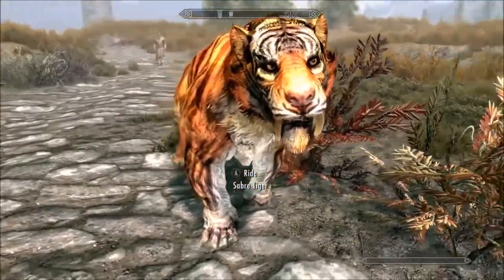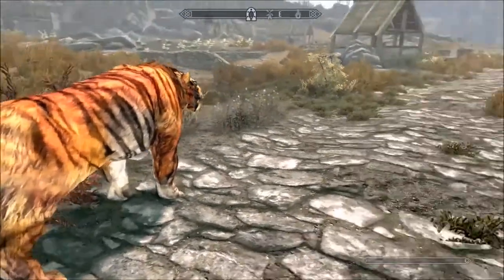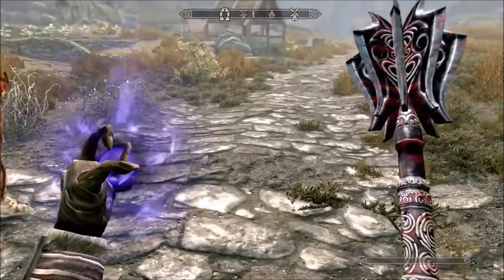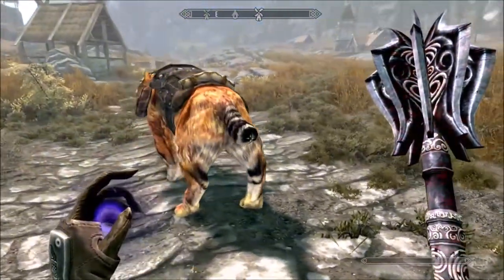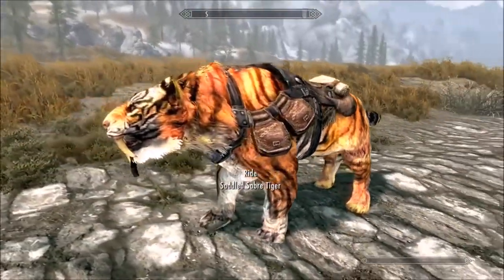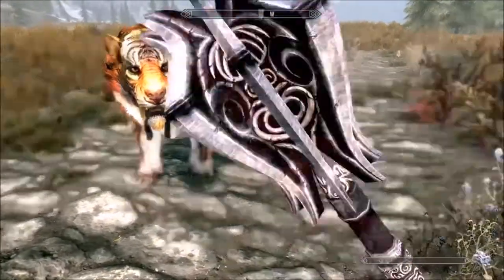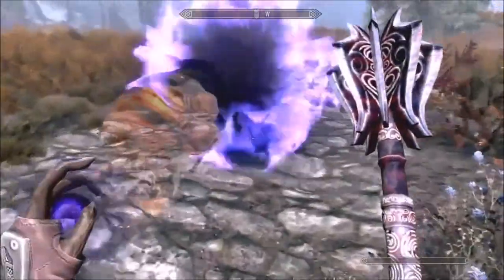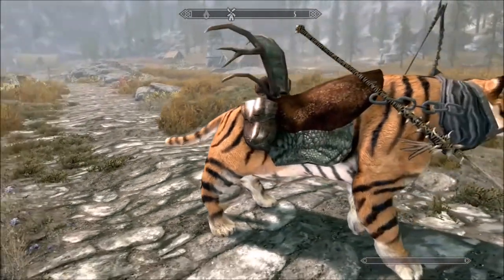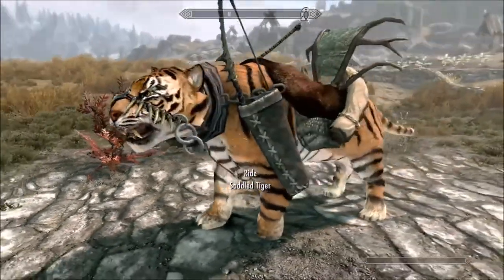So this saber tiger — I don't really like the colour of it, it's so bright and fluoro. The fur. And then we got the saddled saber tiger. This tiger also has a goatee again. And then we just have a saddled tiger. And then we have a tiger — see, this looks more like a tiger. Now this is the Forsworn armor on the tiger.